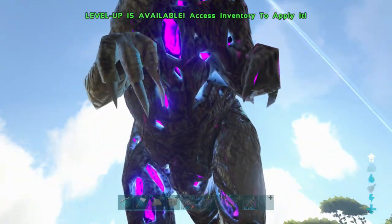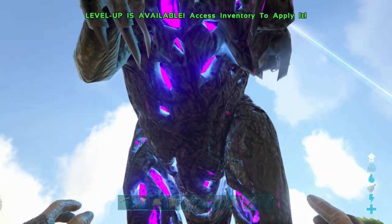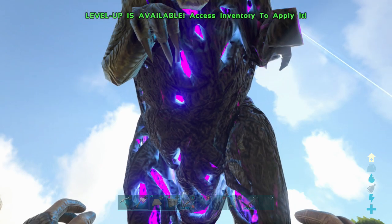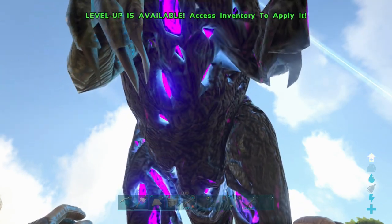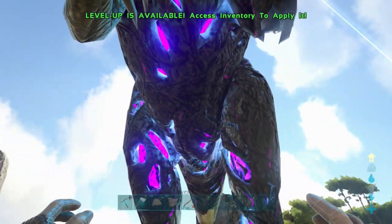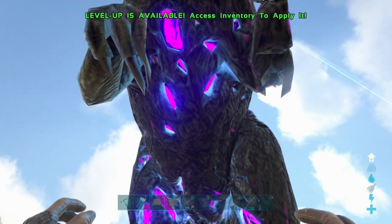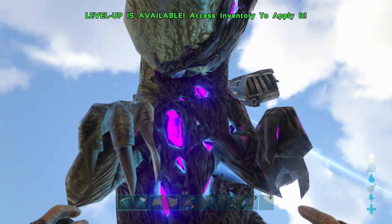There you have it — a level 850 corrupted giga! So we have it right here. Spawning it in is one thing. Now, if you just want to mess around and have wild corrupted gigas running around your map, you can just fly away or run away. But I want to tame this one.